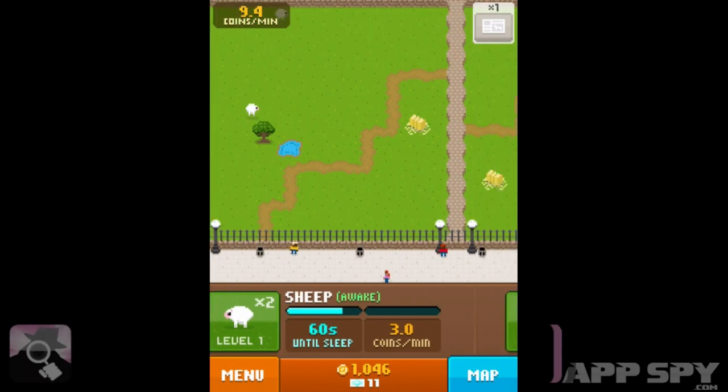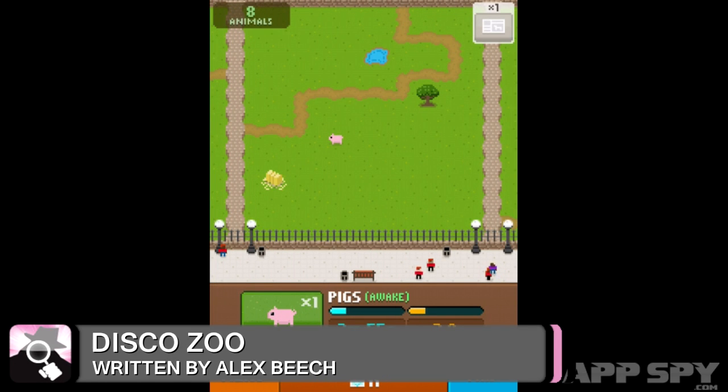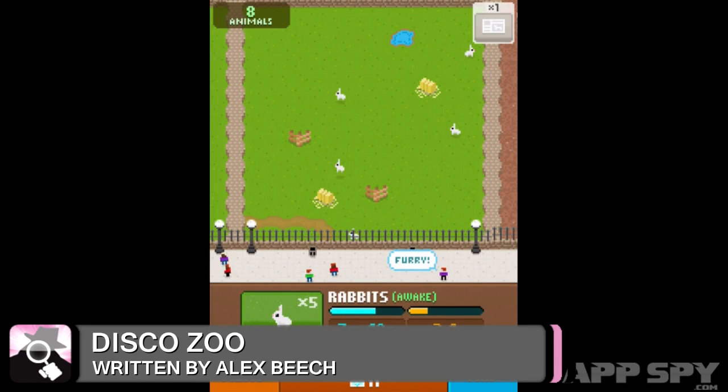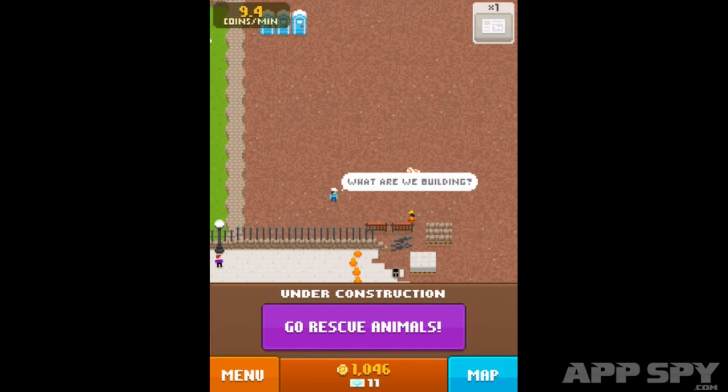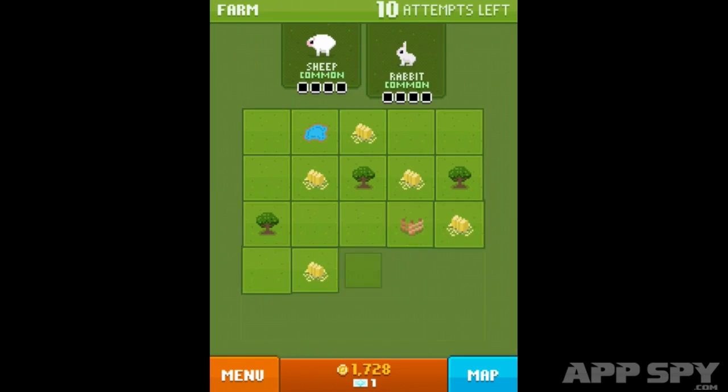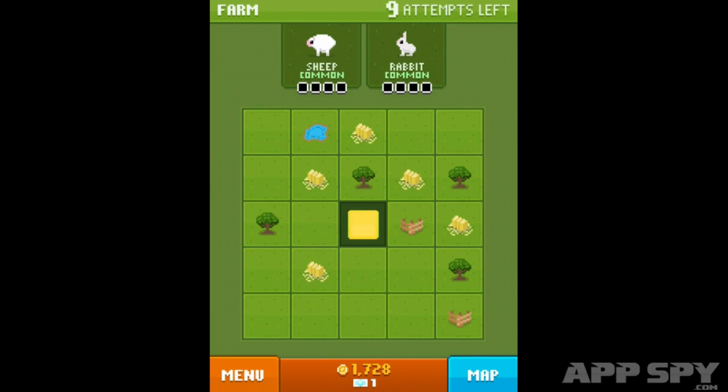Nobody'd tell PETA, but we've been playing Disco Zoo. And though the animals we're caring for are digital, we're probably in breach of a welfare guideline or two. It isn't that we don't love them though — Disco Zoo's pixel art menagerie is adorable.